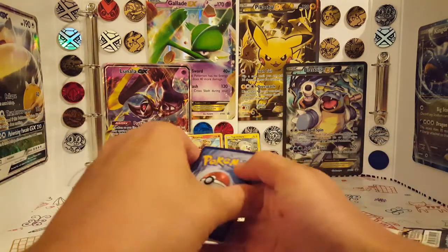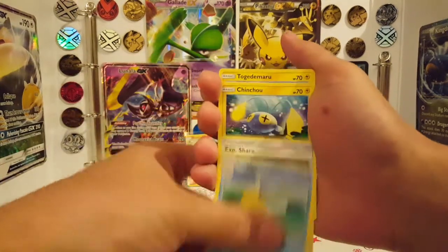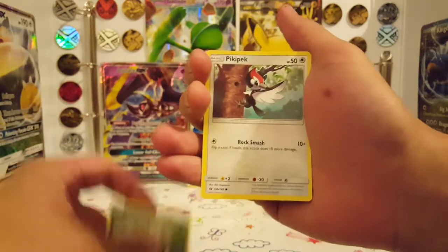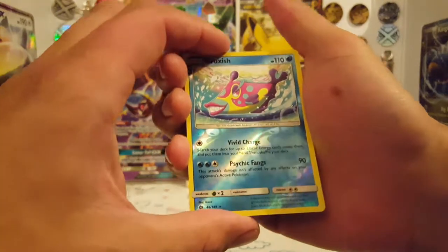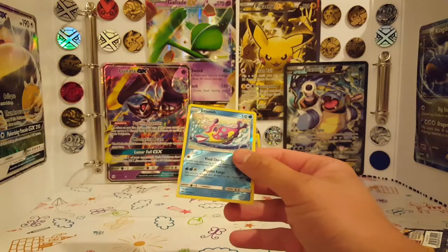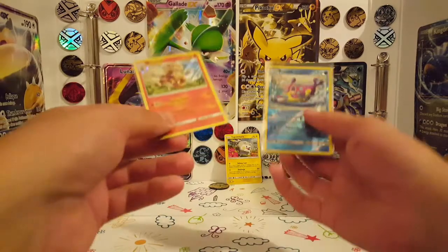Go card — four to the front. We start with a Fairy Energy, a Krokorok, a Pelipper, an EXP Share, a Chin Chao, a Togodemaru, a Carvanha, a Pikablu, a Sand Isle, a Reverse Holo Bruxish which is a rare — so that's a point — and an Incineroar non-holo. Not the best pulls in the world, but we do have one holo and one reverse rare, making us a total of three points.